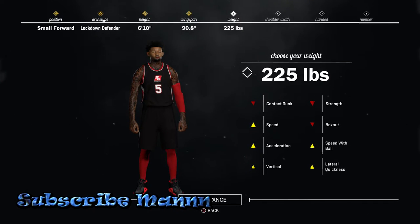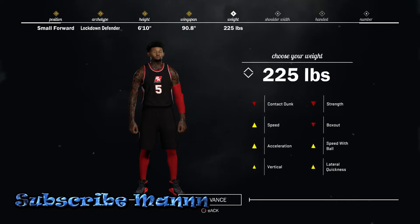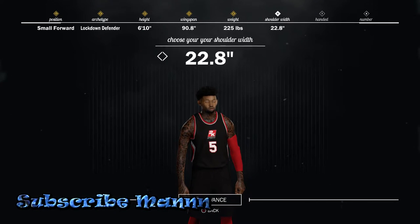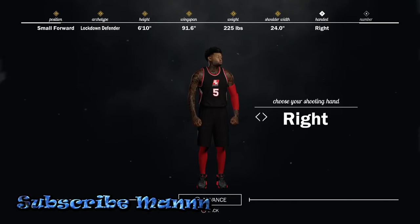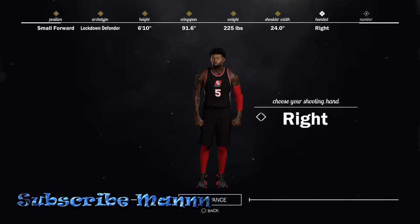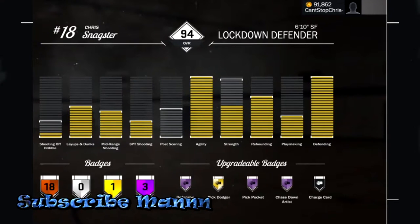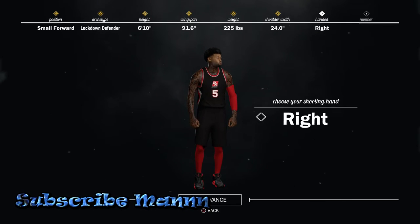This guy rebounds well — for some reason the vertical is high, so you can rebound with glass cleaners. I've seen it done, no exaggeration. Then just put your handedness all the way up — right or left hand, doesn't matter, whatever you prefer. On the screen y'all should be seeing exactly where you need to put all your attributes if you want to be able to shoot, dunk, and do it all. This is exactly where you need to pitch your attributes.